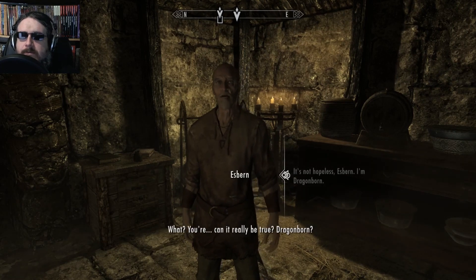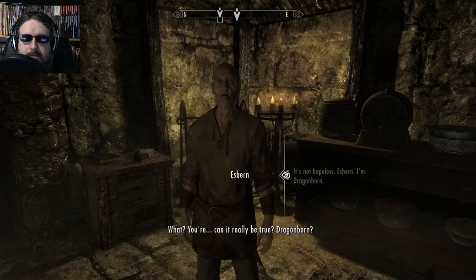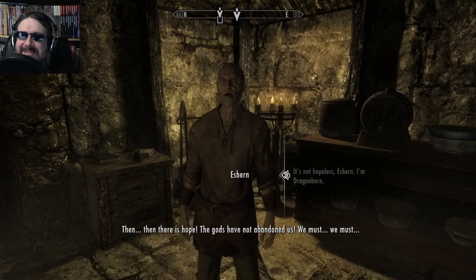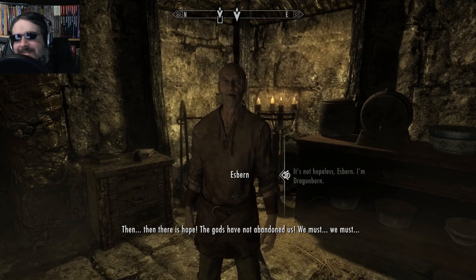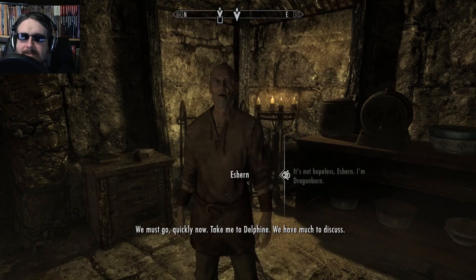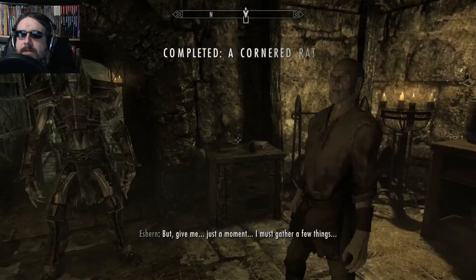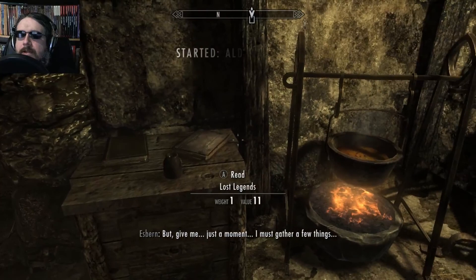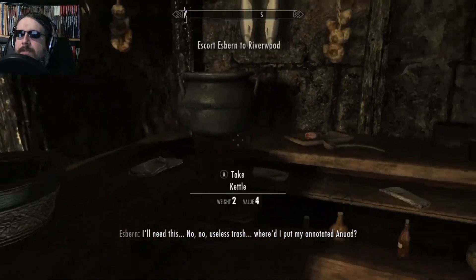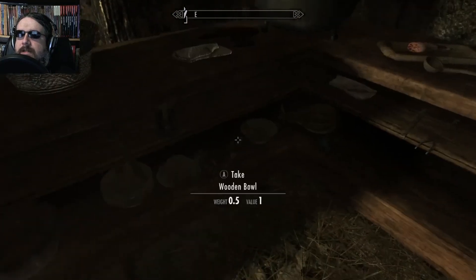This is where I would just go Fus Ro Dah and plaster him against the wall. And he'd probably enjoy it too, because he's a dragon fanboy. It's not hopeless. I am Dragonborn. Fus Ro Dah! Just plaster him against the wall. We must go quickly now. Take me to Delphine. We have much to discuss. Sure thing. You need to get your stuff first? Yeah, I thought he might. So what does he have in here that's so neat? Got potions I can take — he's not going to need those.